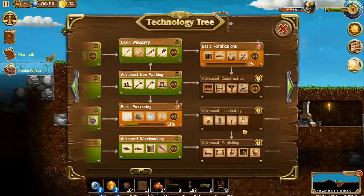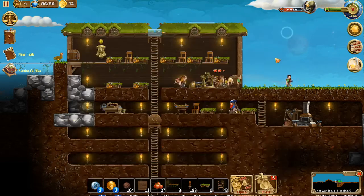It looks like we went ahead and finished basic weaponry - go us! So now we're going to go into basic fortification. Looks like we got some simple fences, wooden traps, wooden cage, wooden spike, a beware sign and a research book.